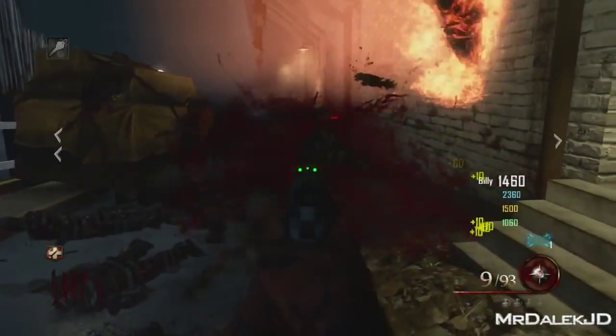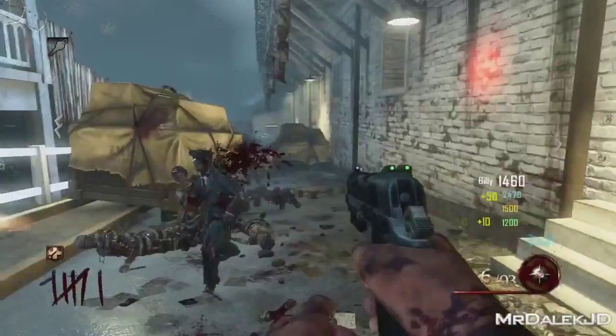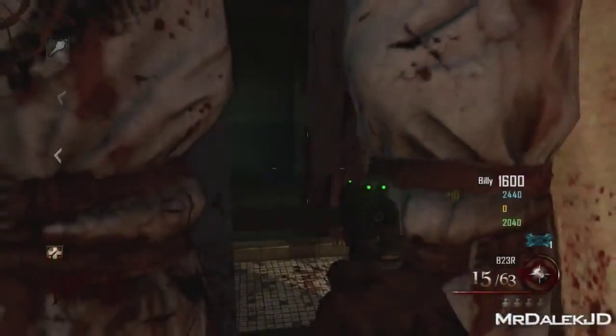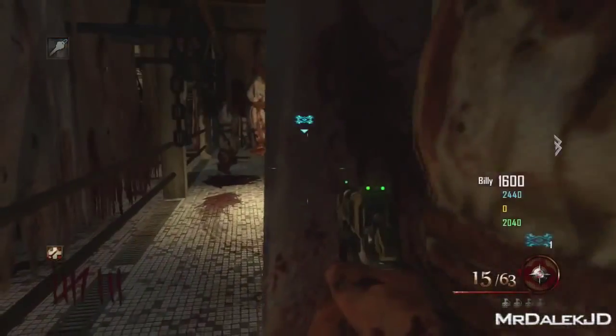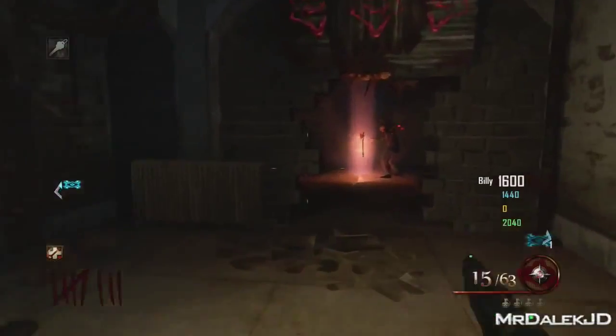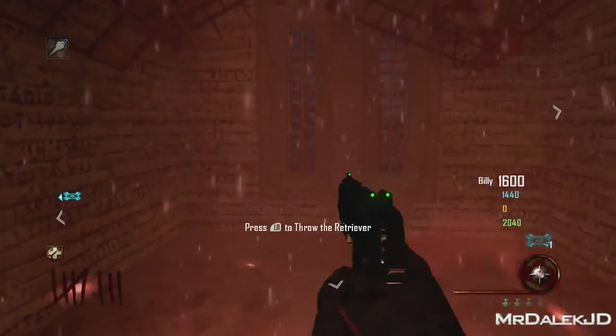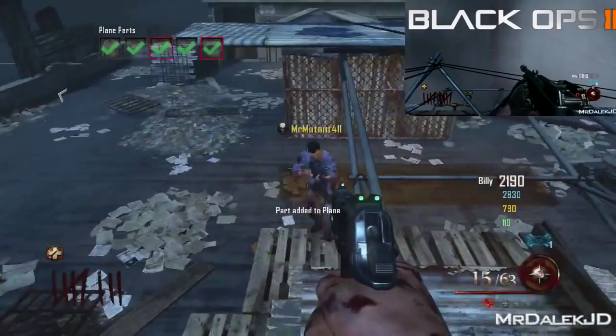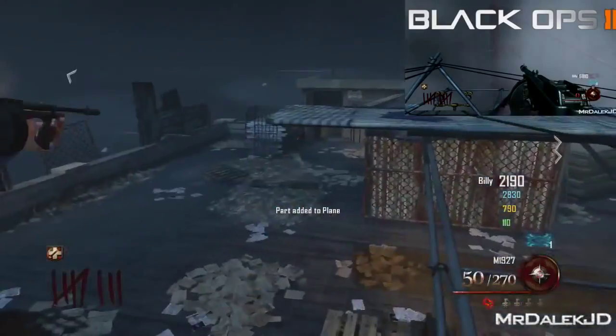Once you've done the three dogs you spawn these really cool tomahawks, which are so good. The location for those tomahawks: we're here in the shower room, and if you make your way right you'll enter the citadel tunnels. Waiting for you right there is the Hell's Retriever — they're awesome. These things work in two different ways.